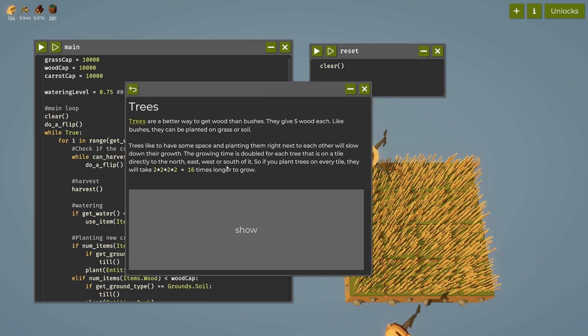Trees are a better way to get wood than bushes. They give five wood each like bushes, and they can be planted on grass or soil. Trees like to have some space - planting them right next to each other will slow down their growth. The growing time is doubled for each tree that is on a tile directly to the north, east, west, or south of it. So if you plant trees on every tile, they will take two times two times two times two - sixteen times longer to grow.